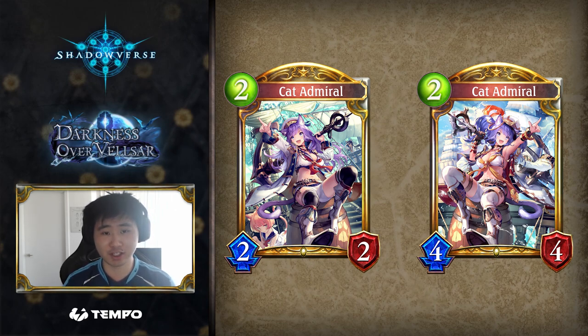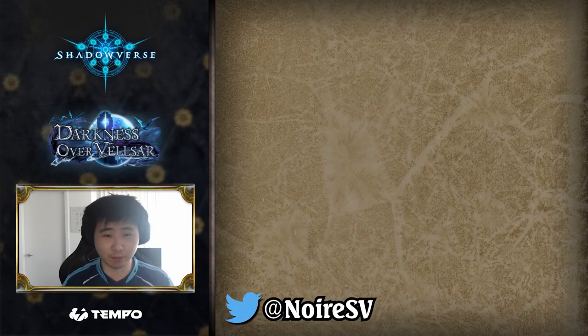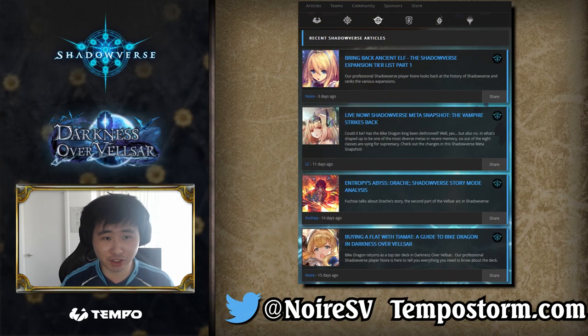Until aggro or rally sword receive massive buffs in the next expansion, there isn't much hope for our kleptomaniac kitten. If you liked this card reveal, follow me on Twitter at NoirSV and check out TempoStorm.com. Check out the latest Shadowverse articles, including my top tier deck guides.